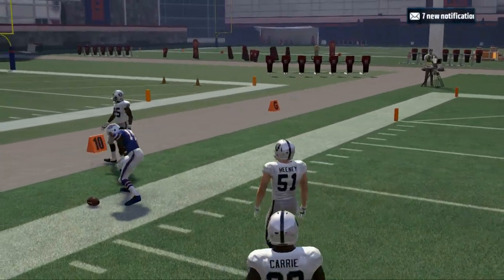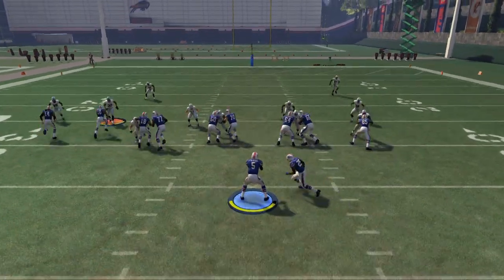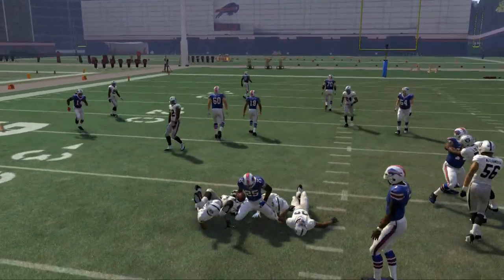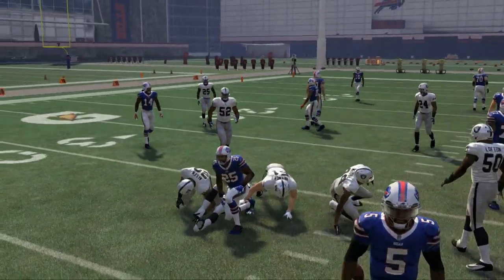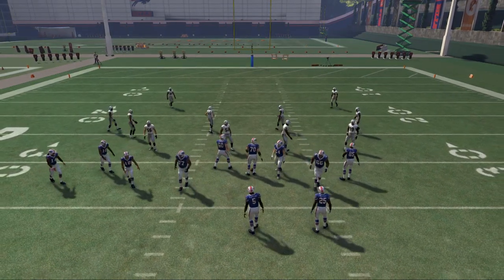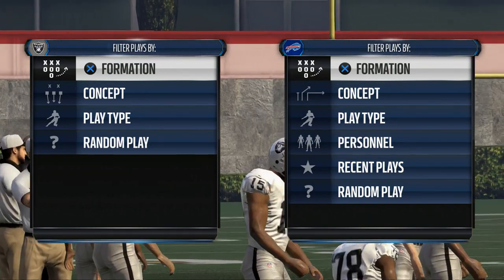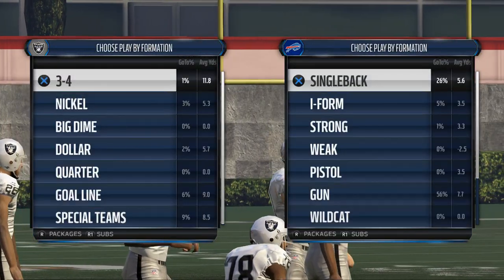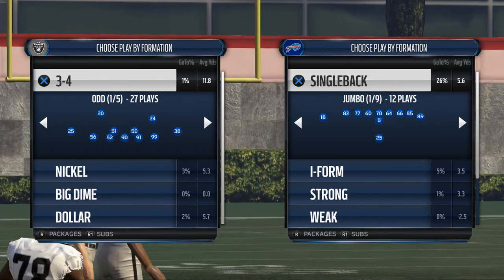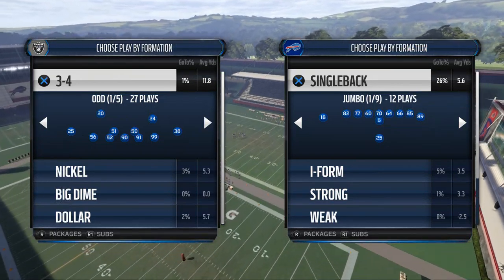From this Bunch Tight End, the half-back off-tackle run really isn't very good — don't run it. The main thing we're going to be using Bunch Tight End for is passing. If you can put the mid-draw on your audibles, do that. Thanks for watching. If you want a deeper view into how to play offense this year, check out our Arizona Offensive Guide in the description — pretty inexpensive and worth your while.